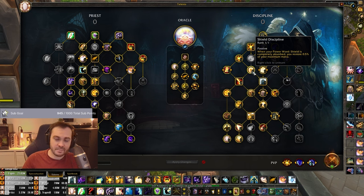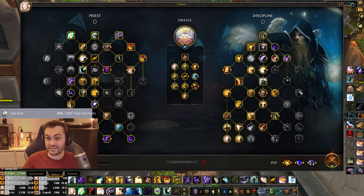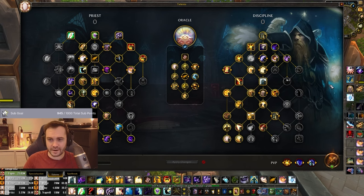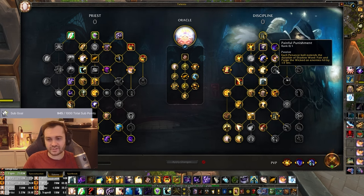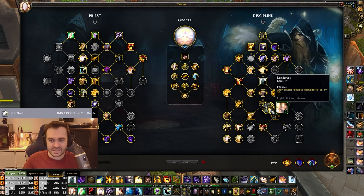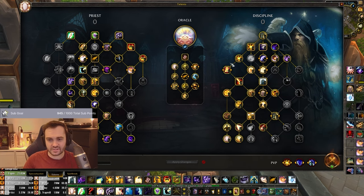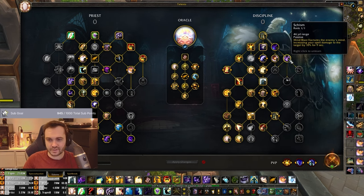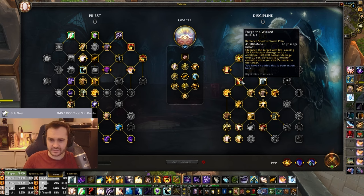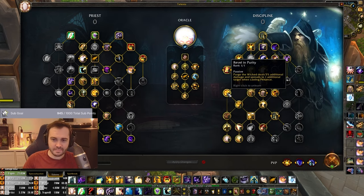Power Word: Barrier is better than Luminous Barrier. I believe Luminous Barrier is still dispellable and the actual absorb on it is really low, so not worth it. Powered Barrier is way better. Painful Punishment - I was toying with it and it's not terrible, but I actually think Pain and Suffering is better. I'm trying to look into ways of getting two points in Pain and Suffering - maybe you drop Lenience, but I think the 3% damage reduction over the game is actually pretty good.